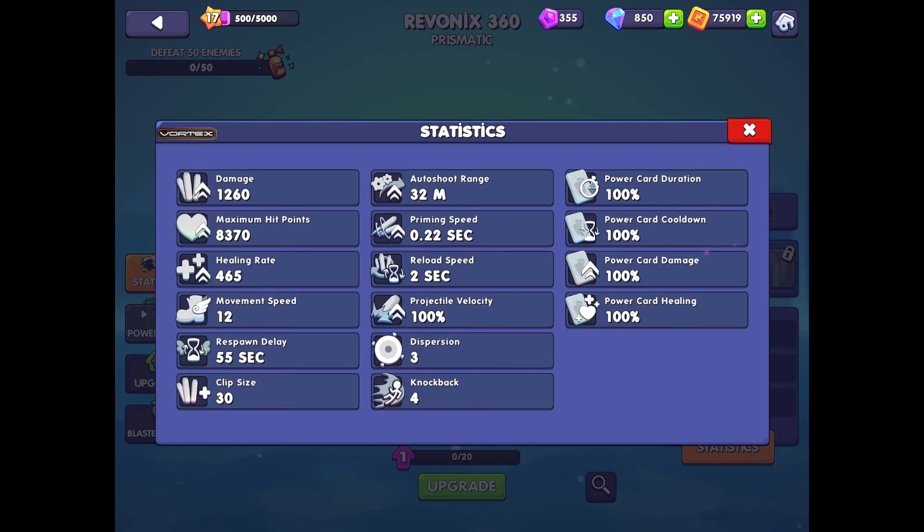Let's look at the blaster stats, bearing in mind that these are level 1 stats. Burst autoshoot range of 32 meters — that's perfectly normal for a heavy blaster. Very fast priming speed of 0.22, almost analogous to the Mastodon, which has a very high fire rate. Coupled with a clip size of 30, you're going to be shooting out darts very quickly. Damage and hit points are good, the healing's fine, the movement speed's a little low but to be expected for a heavy blaster. A dispersion of 3 is not great because that means this blaster's not going to be that accurate.